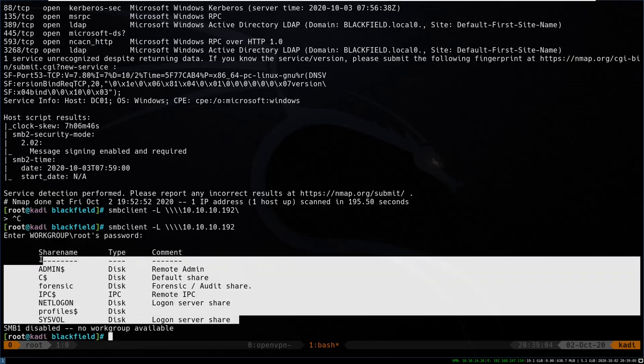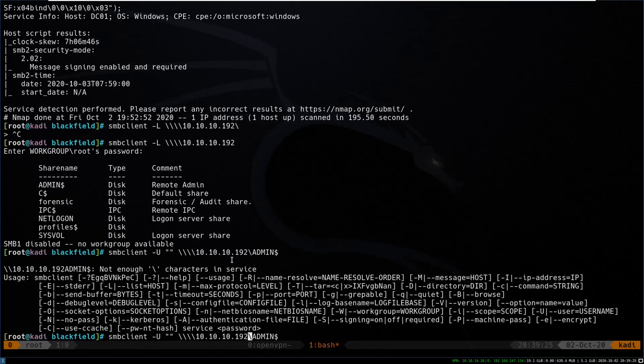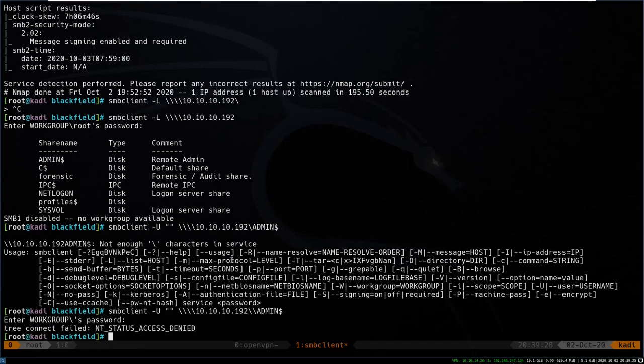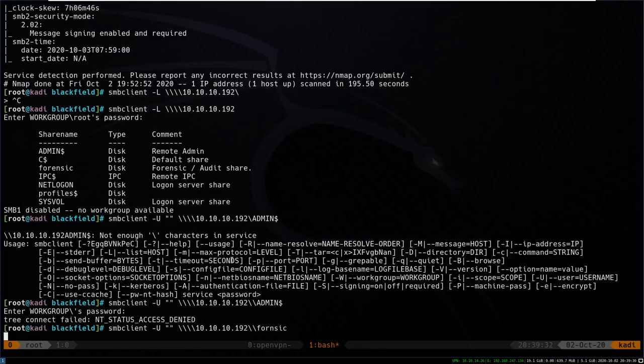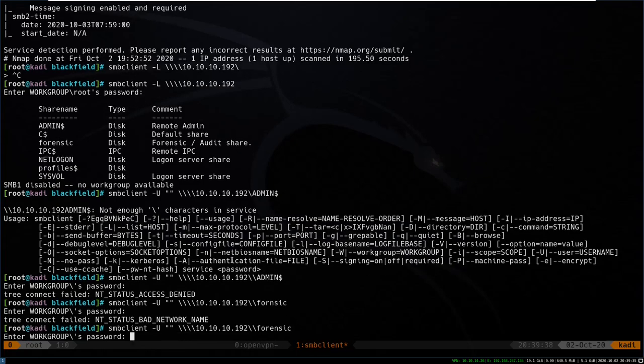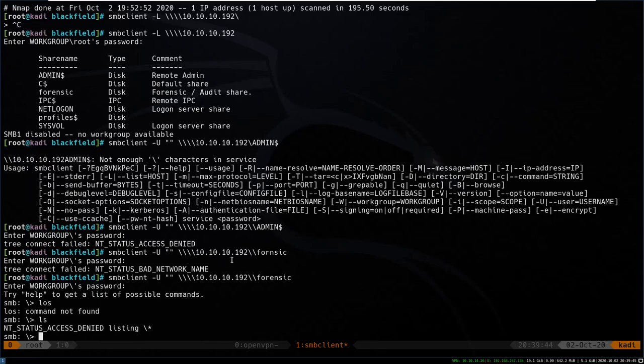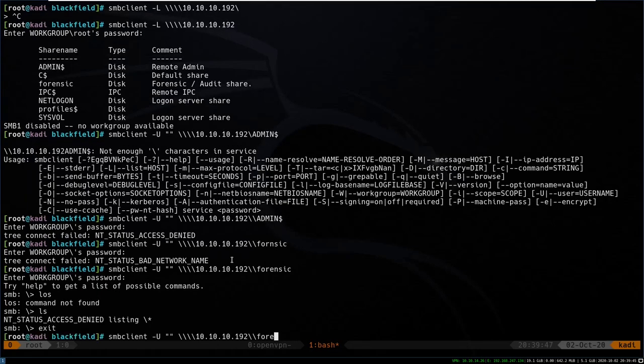We see a few shares and one that sticks out is profiles, along with admin and forensic. We can test to see if we can access these with no user. Access denied on admin, and forensic — we can connect but we can't access anything. So next one: profiles.